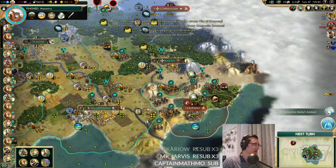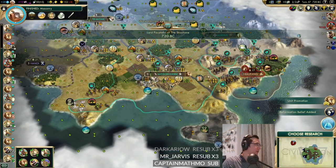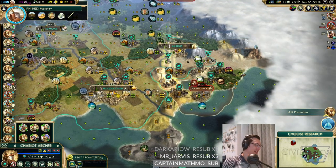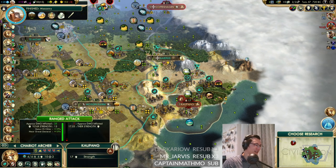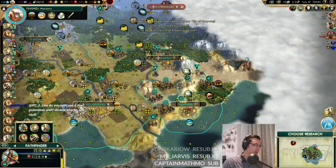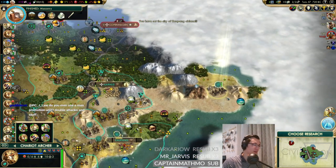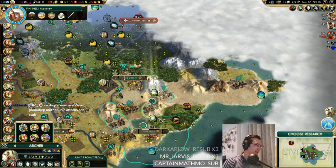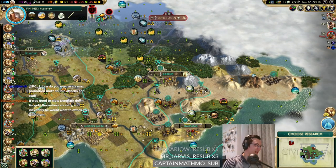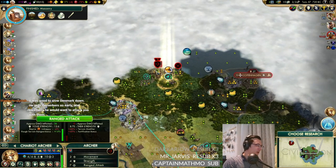Is Kaopang going to die this turn? No, we need one more - totally fine. We've border expanded to this marble down here as well, so we've got a really nice start going on. Move some horses. Aarhus is so nice we might as well just annex it - it's three unhappiness and we've already got eight. It's a perfectly fine city, it's building a temple - let's get a monument. We've finished Optics so we can go for Masonry to get that marble improved.